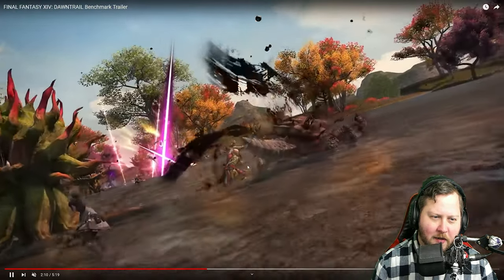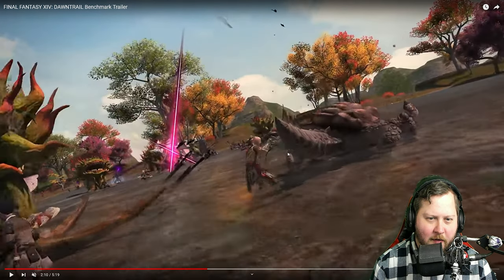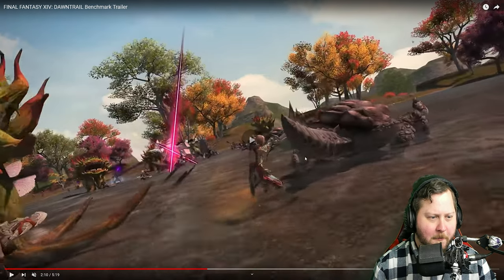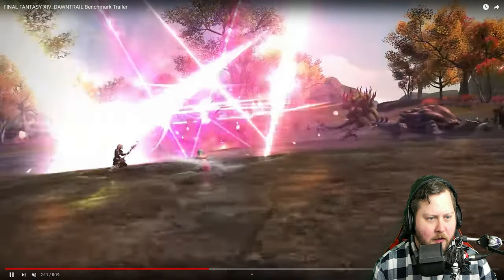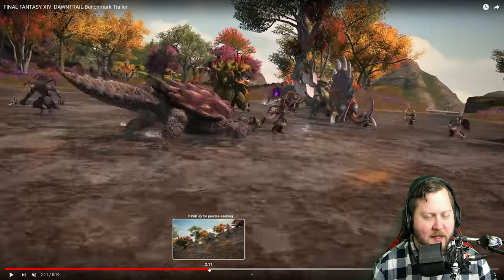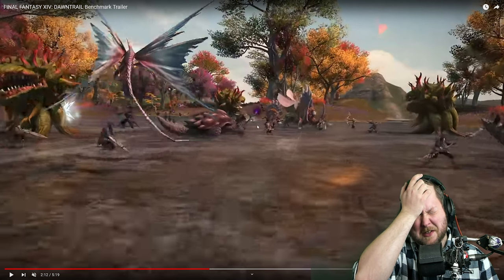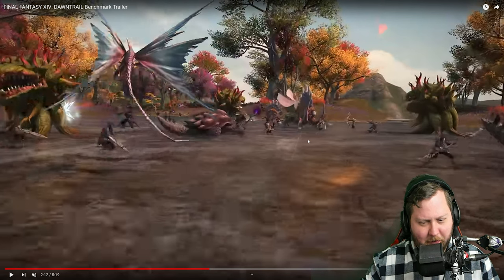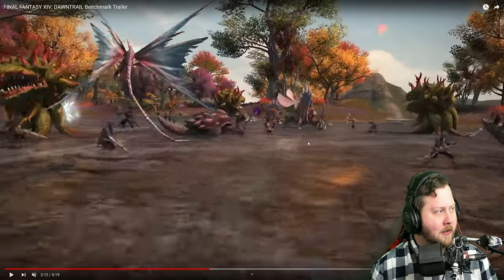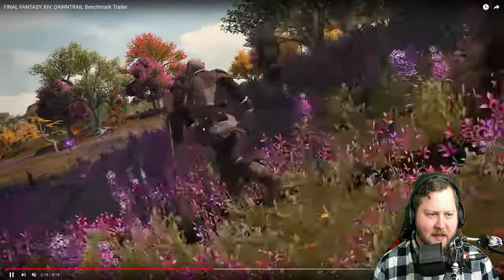Then we have Monk. Big tiger strike - see the head of the tiger there, I'm digging it. Maybe a final finisher for Coral style when you get the form shifts. Then we have Dancer doing a big cut. Okay, so that is one of the enemies - that's not a Leviathan, because we see Dancer doing it to this enemy. I don't know how I feel about Summoner's thing being shown off here just being a big explosion, but if it flows well with the rest of Summoner then hey, I'm all for it.